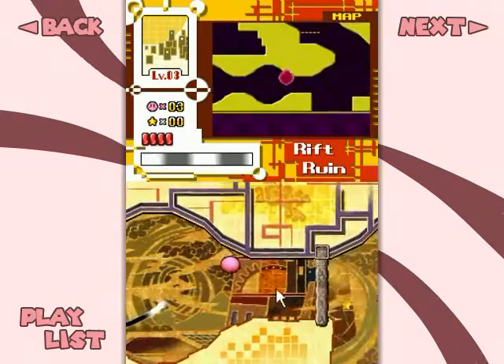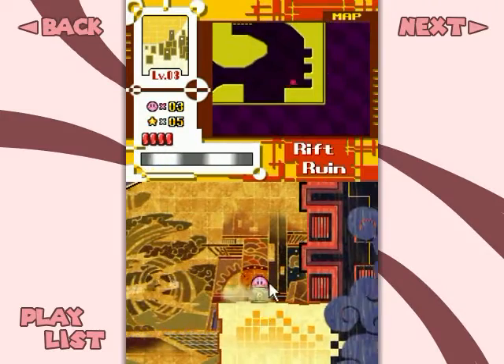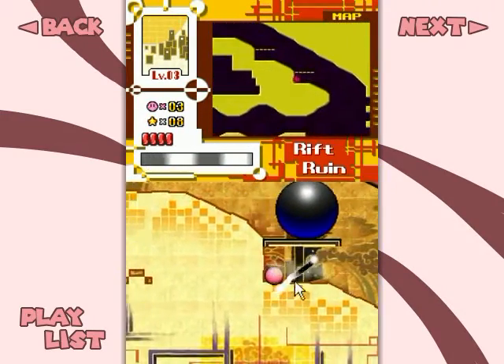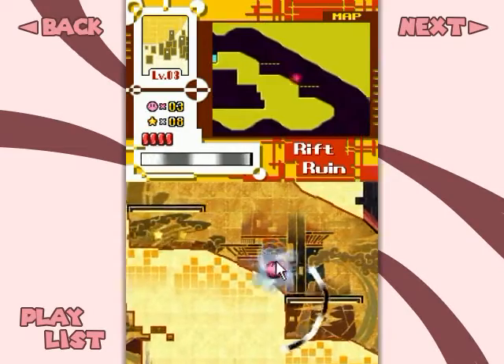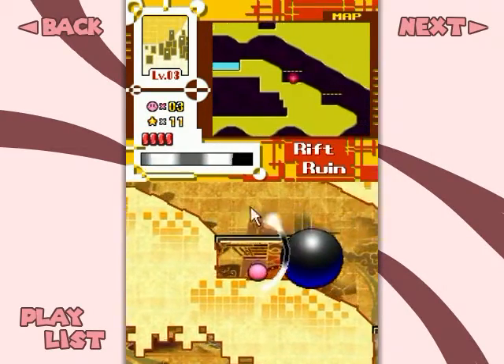Those are fluff Waddle Dees that like to flop down from the heavens with their fluffy dandelion fluff. And obviously I'm just avoiding these balls along the way — they don't really have a specific name that I know of. They're just massive balls of doom.